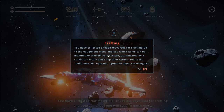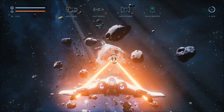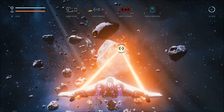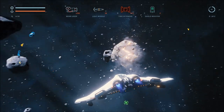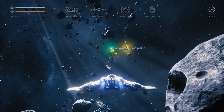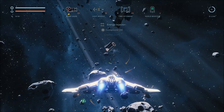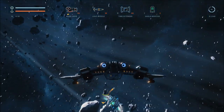You have extracted raw materials — these are essential for crafting. You have collected enough resources for crafting. Go to the equipment menu and see which items can be modified or crafted from scratch, as indicated by the small icon on the slot's top right corner. Select build new or upgrade option to open a crafting list. How do we go to that menu? I'm not sure where the menu is, unfortunately. There are some tech crates here — some credits, some compound, and another energy injector.